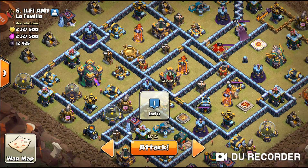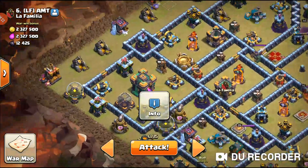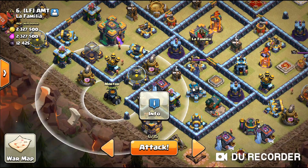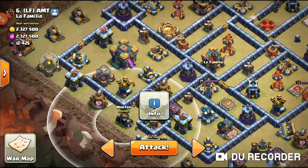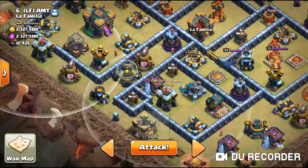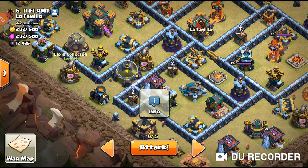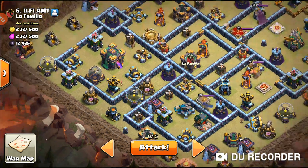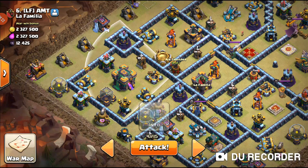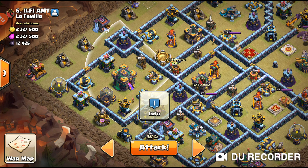Then I'll hybrid through for a direct two-star, with a potential triple. I'm going to drop the queen right here; if the healer is down behind, I'll drop the wizard on the mortar directly as I drop the queen. This archery tower isn't fully in range but the other is. The wizard will probably target the mortar first before going over, and I'll charge with the town hall. The poison does a lot of damage to the queen so I'll freeze the sweeper if needed, and freeze the town hall along with the eagle and cannon.